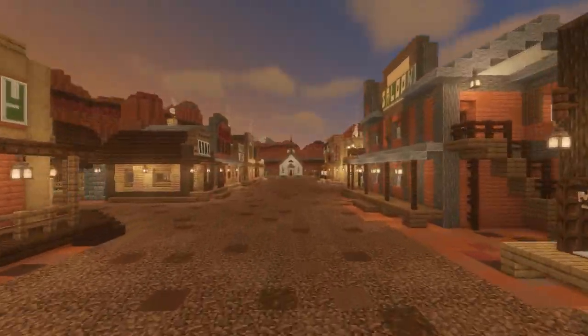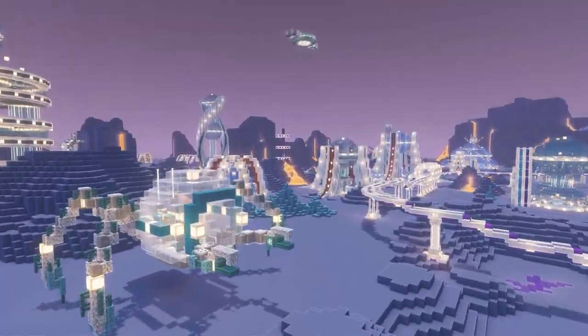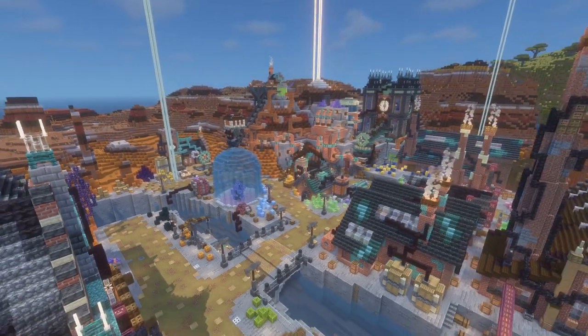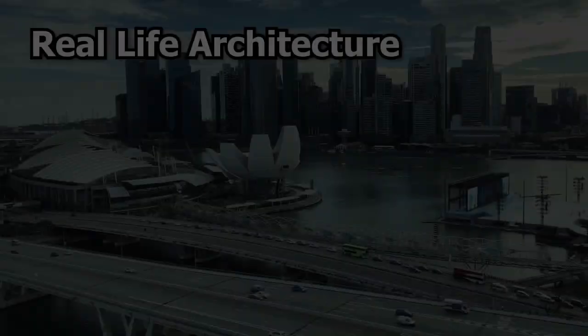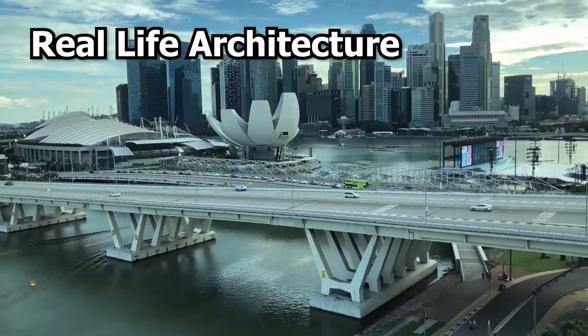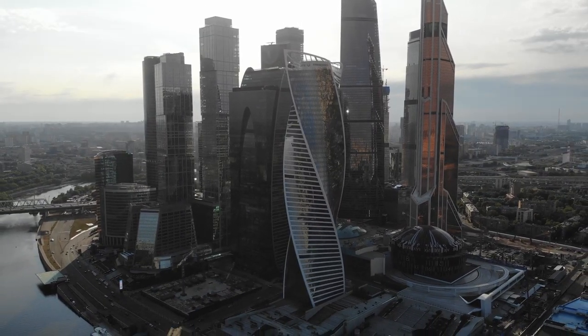By incorporating these six principles into your building projects in Minecraft, you can create structures that are functional, beautiful and reflective of their surroundings. These builds will stand the test of time, can wow your friends and will provide a great gaming experience. There are a number of real-world architectural styles that you can use for inspiration in Minecraft to help you develop your skills and give you ideas. Here are some of the most popular.